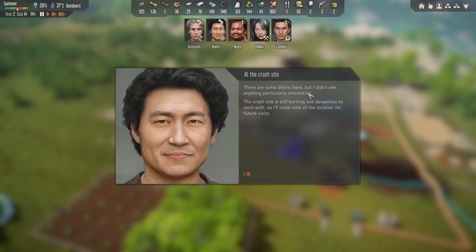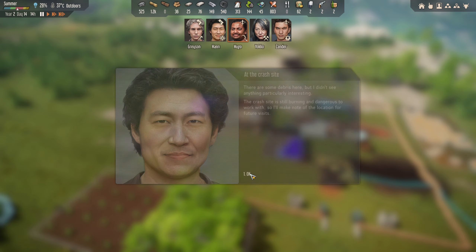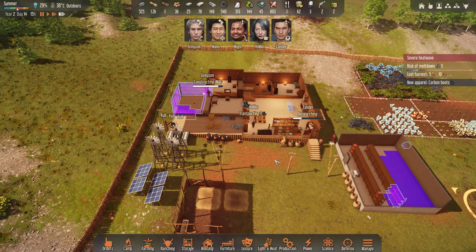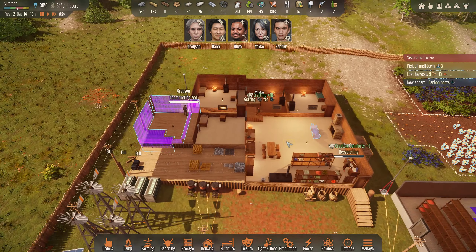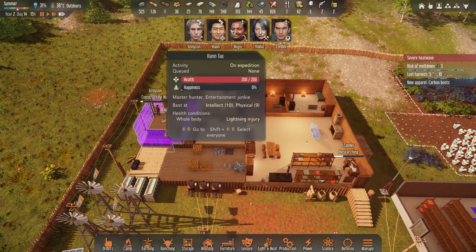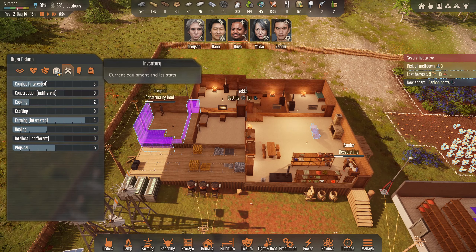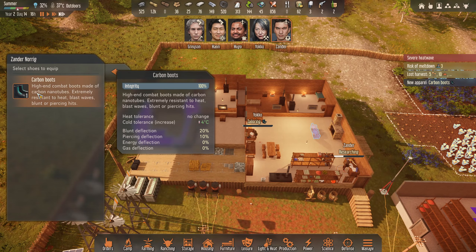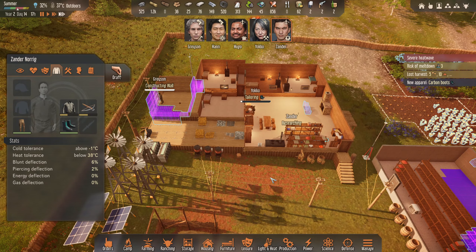Spaceship junk — there are some debris here but I didn't see anything particularly interesting. Crash site still burning — dangerous to work, so I'll make a note of the location for future visits. We don't know what we're going to get from it — probably scrap metal. And there's the carbon boots — lovely stuff! I might put those on Han when he gets back. Hugo has some. Yoko hasn't. Zander — put some shoes on mate!